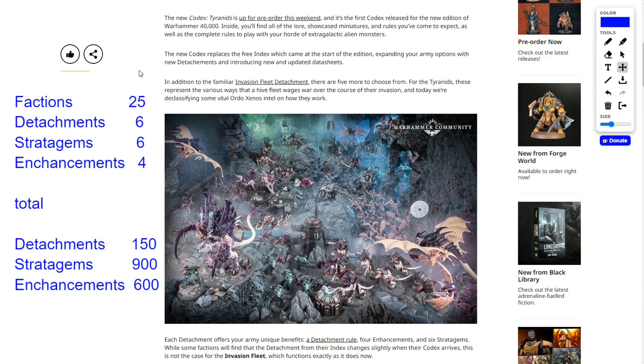Crunching some basic math here, rounded off: 25 factions, each faction gets six detachments, giving us a total of 150 detachments. Each of those 150 detachments has six stratagems, giving us 900 stratagems plus base stratagems in the book. And if there are 900 stratagems, there are four enhancements per detachment, so that's 600 enhancements. If that's what 'simplified not simple' means, this edition is going to be the messiest thing we've ever seen from Games Workshop.